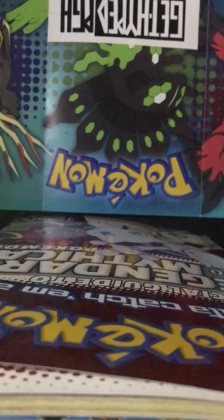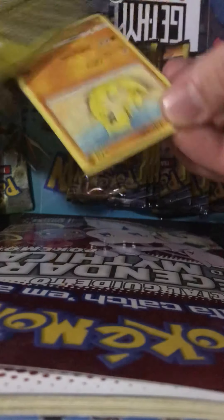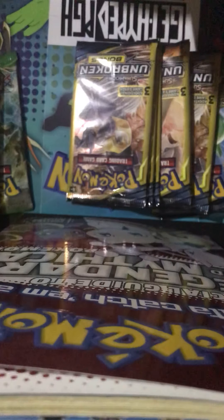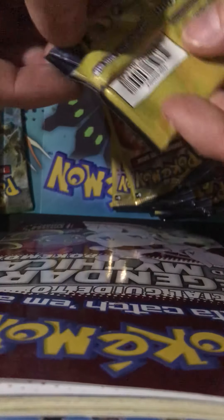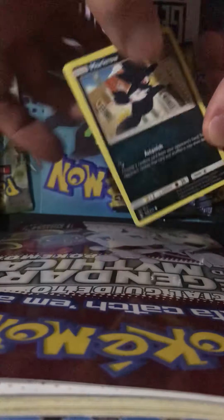Ryan, your turn. All right, here we go. We'll see if these Fates Collide last. Starting with these Unbroken Bonds here, let's see if we're going to be getting a lot of reverses. That's actually kind of good — it goes for something. Remember guys, we got 20 of these, and Unbroken Bonds is one of the better sets. We'll have more videos coming up soon. Make sure to subscribe, like, and turn on notifications so you never miss a video.